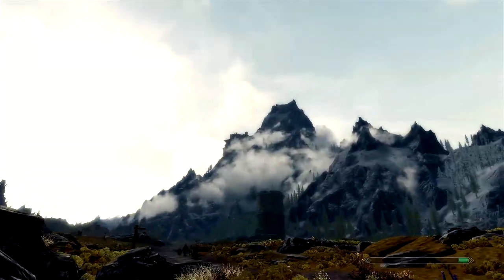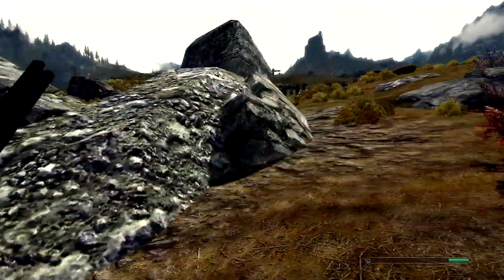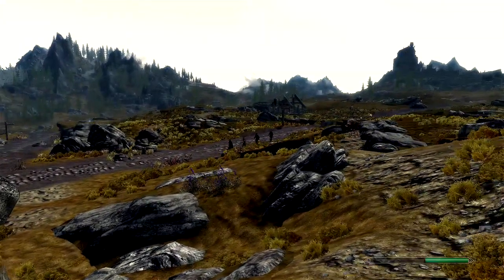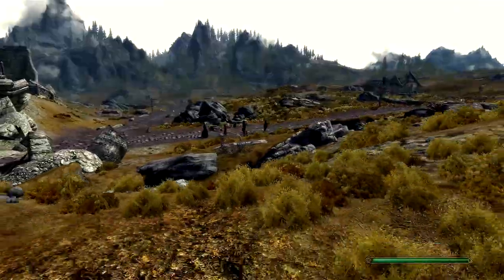There's a big castle up there. Let's just avoid whoever they are — they look powerful. They seem to have a prisoner. I think I'll avoid them at all costs. They look a little bit deadly. They have big armor.